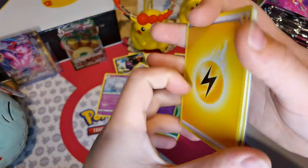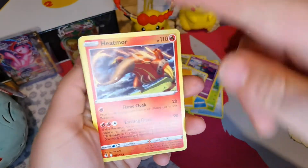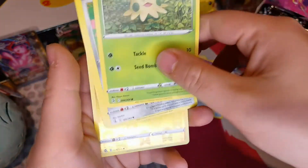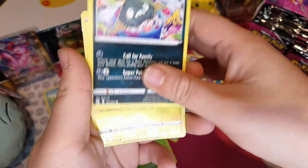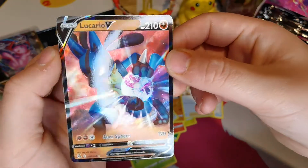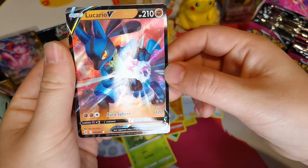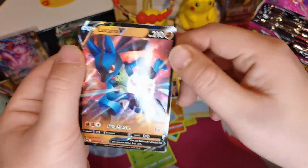So we have Electric Energy, and I've got a Net Ball, Heatmor, Koffing, Morgrem, Onix - such a cool Pokemon - Totle, Shoomish, Clobbopus, Turtonator, Reverse Holo of Palpitoad, and a Lucario! Oh I love Lucario, such a cool Pokemon. Look at him doing his Aura Sphere - such a cool little pose there.